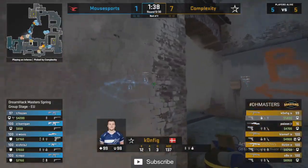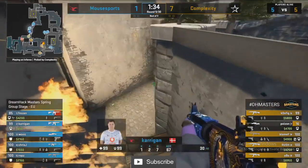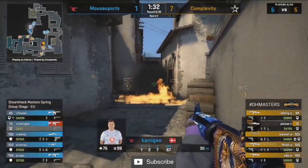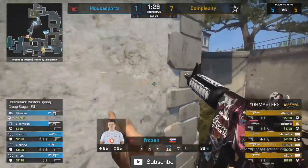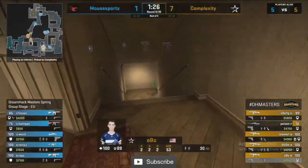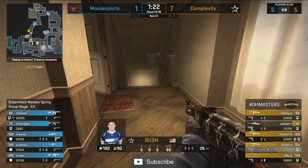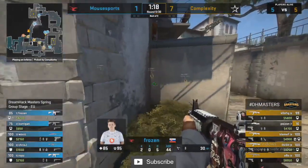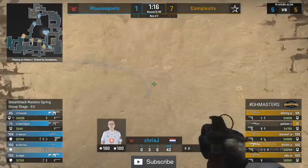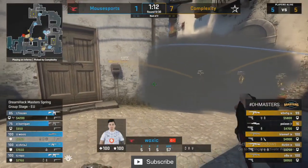Mouse Sports bringing aggression only down banana — Carrigan very keen once again to take this control but gives it up as quickly as he takes it. Complexity need logs — they molly at the top, making sure Mouse Sports don't have players deep down this area. Double bait and switch set up on long side with Woxic on the AWP, though Complexity are just defaulting towards mid.